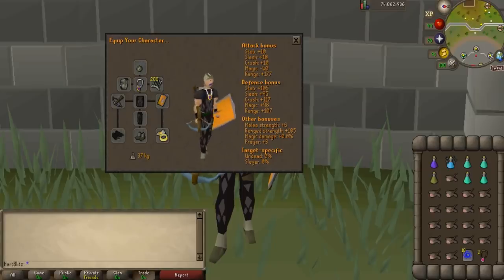A considerably cheaper setup that also works would be the Snakeskin Bandana, the Ava's Assembler, Amulet of Glory, Diamond Bolts Enchanted, Rune Crossbow, the Anti-Dragonfire Shield, Black D'hide Body, Chaps, and Vambraces, Snakeskin Boots, and the Archer's Ring Imbued if you can afford it. The inventory is the same but we have swapped the Restore Potions for Prayer Potions because they are cheaper.